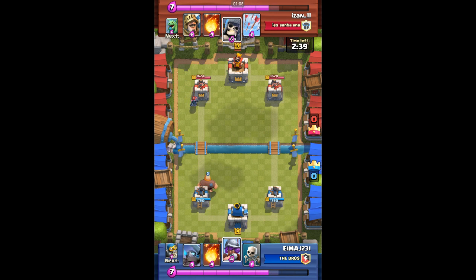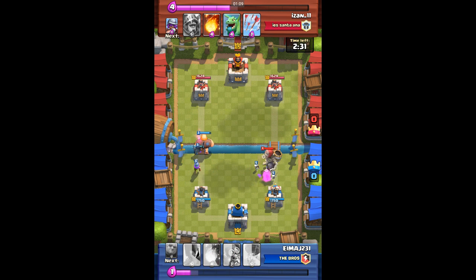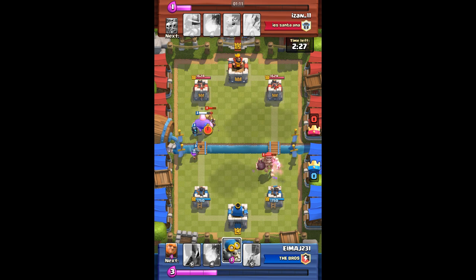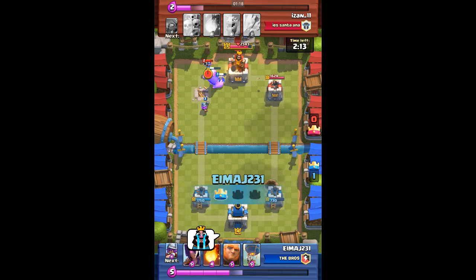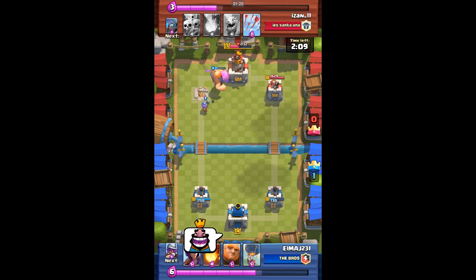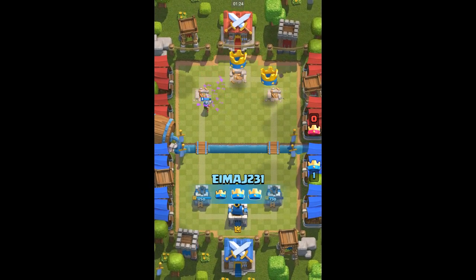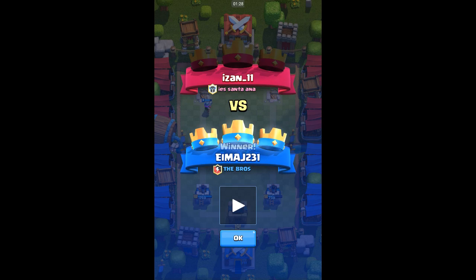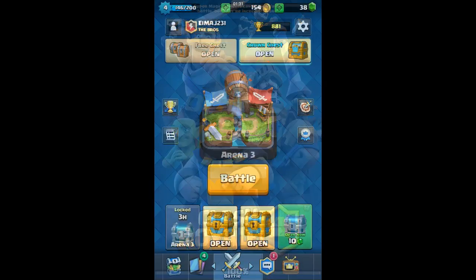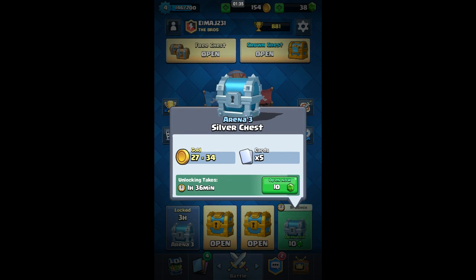I put down the one-unit skeletons to take out that giant skeleton. I don't care that he got to my tower because look at the push I have going. I put down a crying face. We took out that tower with a lucky musketeer shot right before the skeletons got there — that's the replay of the day.